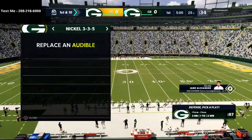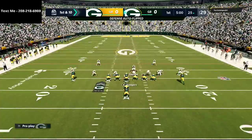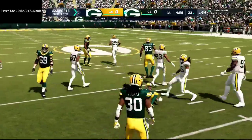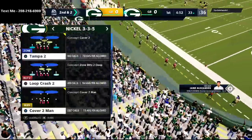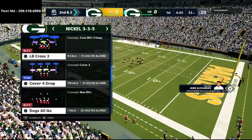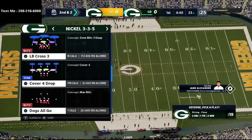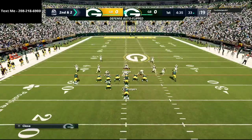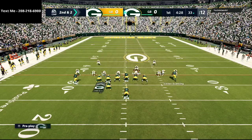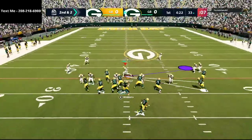I am working out of my Nickel 335Y defensive ebook and my New York Jets offensive ebook. My opponent is coming out in I-Close right off the bat — probably one of my least favorite formations to defend because of the run threat. On offense I'm running the New York Jets offensive playbook, and on defense I've got the 46 defense.